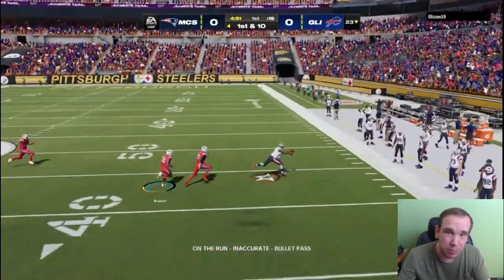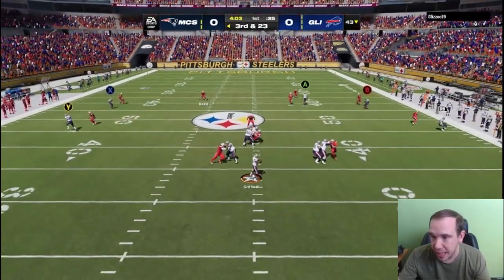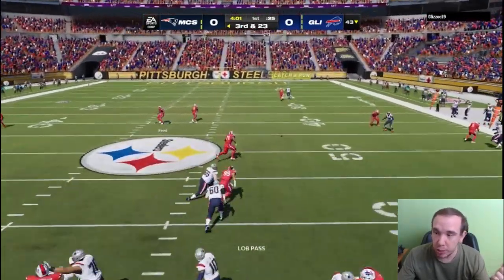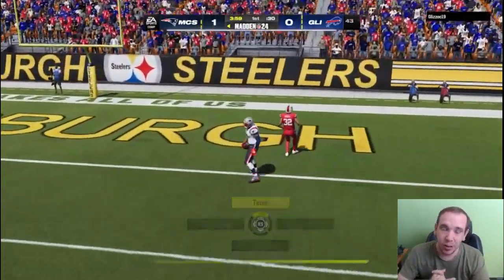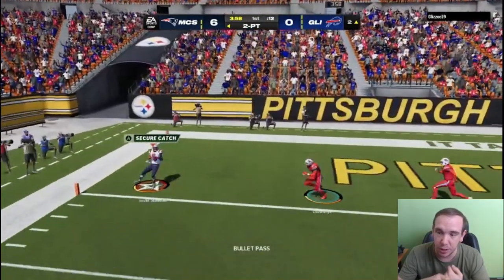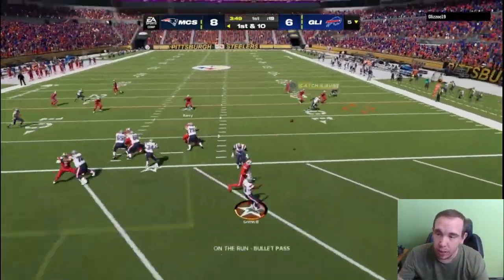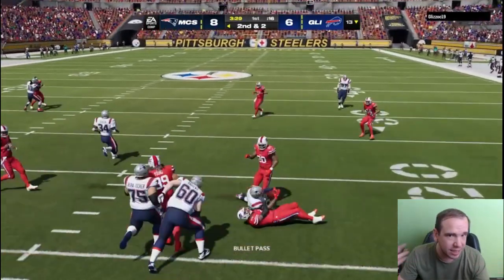JuJu is getting open because of his speed — he does have good speed so he can get away. He's improving his route running along the way. JuJu goes for the home run and he gets it. RG3 drops that in there, and here he is getting some separation for a two-point conversion.